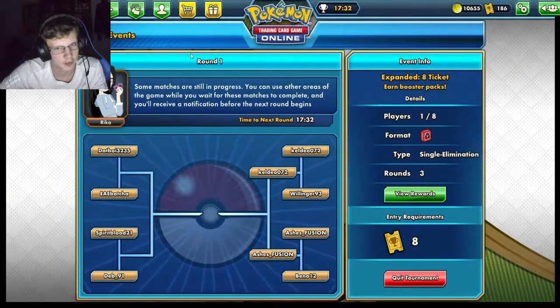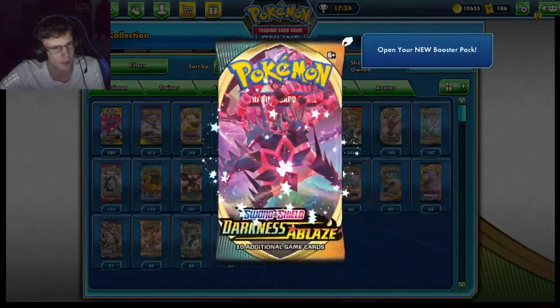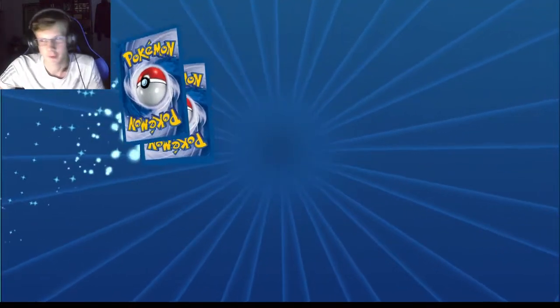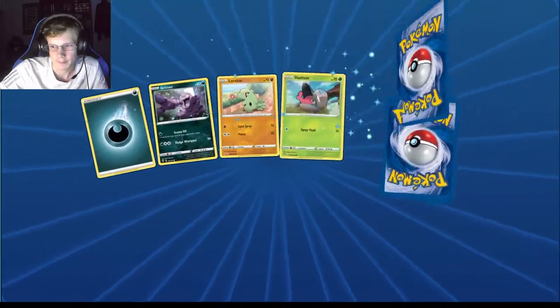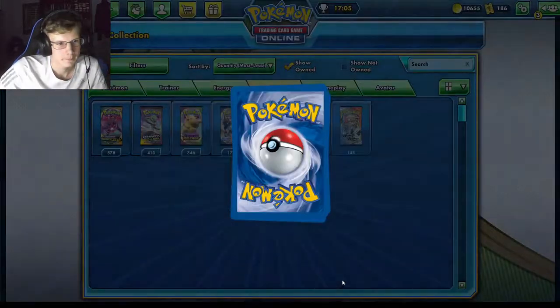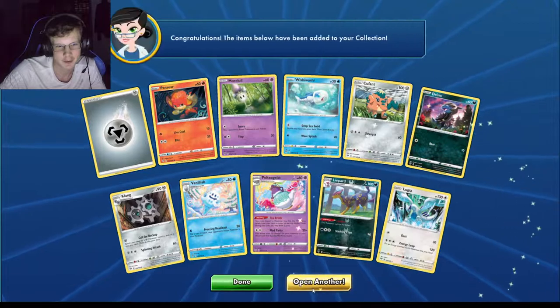Keep opening packs. I could go dark — I really haven't opened Darkness Blaze in a while. Just going for that Crobat. I think a few other cards in this set have risen in value. Everything has risen because Vivid Voltage has gone down. I haven't pulled a Crobat in literally months — the Crobat price is like 29 packs, and the full art is even higher at like 35.